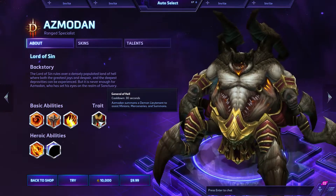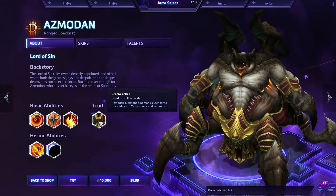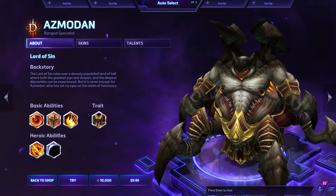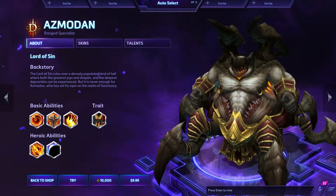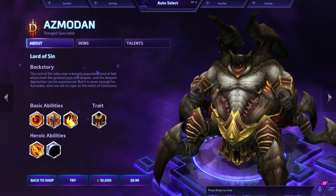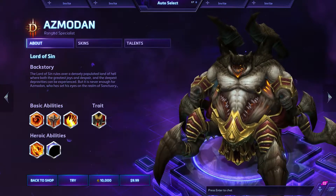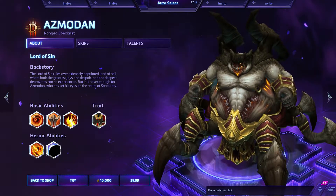His trait is General of Hell, with a cooldown of 30 seconds. You summon a Demon Lieutenant that marches with the target wherever you summon him, granting 15% increased damage and 15% increased maximum health to all nearby friendly mercenaries, minions, and summons. It has an unlimited cast range, so you can cast it on any lane, any part of the map, every 30 seconds. Really awesome spell.